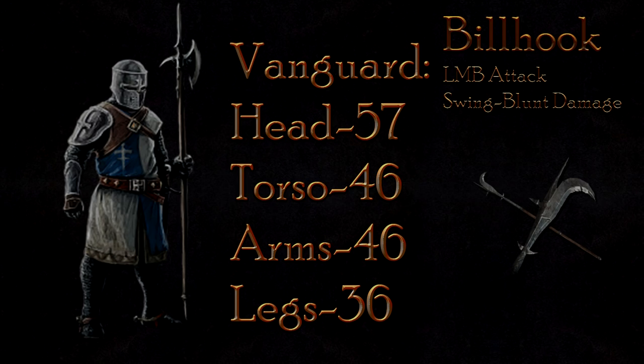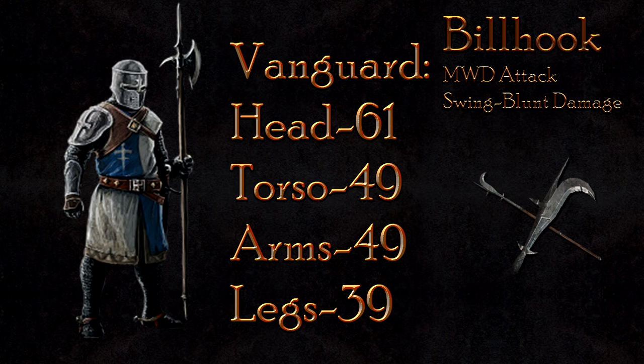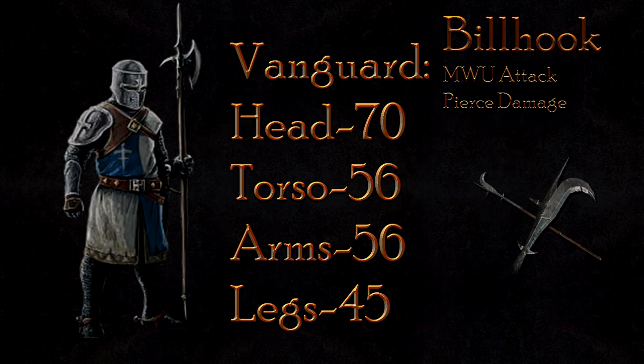The vanguard class shows resistance to the swing blunt attacks, but is considerably weaker to the pierce attacks. The LMB attack will do 57 damage to the head, 46 to the body, and 36 to the legs — the vanguard shows heavy armor here. The mouse wheel down attack is similarly unaffected, at 61 damage to the head, 49 to the body, and 39 to the legs, so the vanguard will consistently fall in three hits. As the mouse wheel up attack deals pierce damage, the vanguard takes the same damage as the man-at-arms: a startling 70 damage to the head, 56 to the body, and 45 to the legs, making the vanguard class likely to fall in two hits.